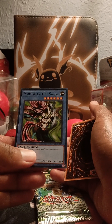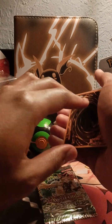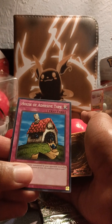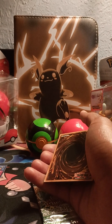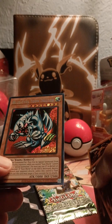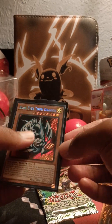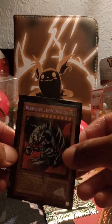Alright, I'm starting with ritual spell card Performance Source. We got a great key for servant. Trap card House Has Tape. Ooh, two monsters, alright. Blue-Eyes Toon Dragon. Blue-Eyes Toon Dragon. First good pull already.